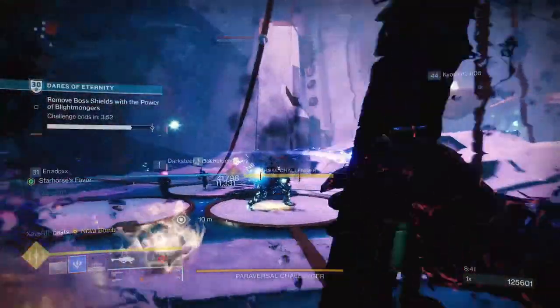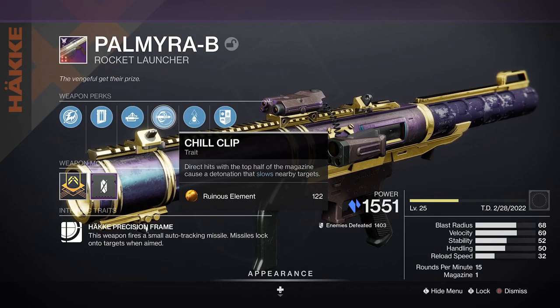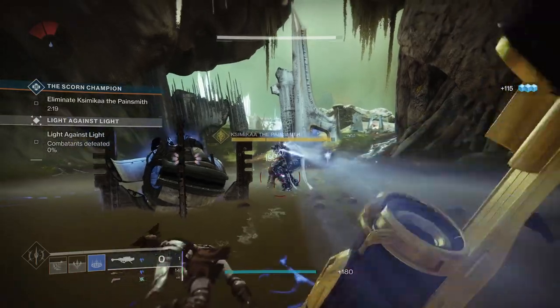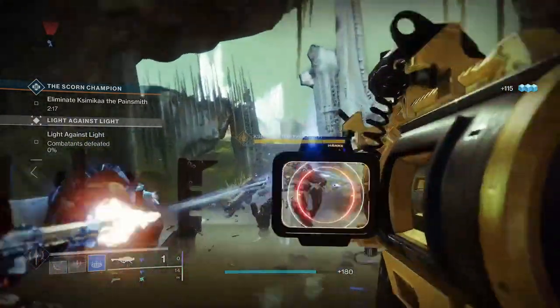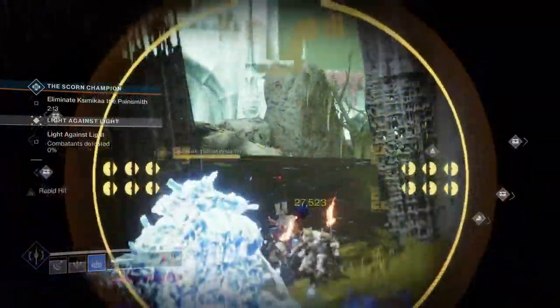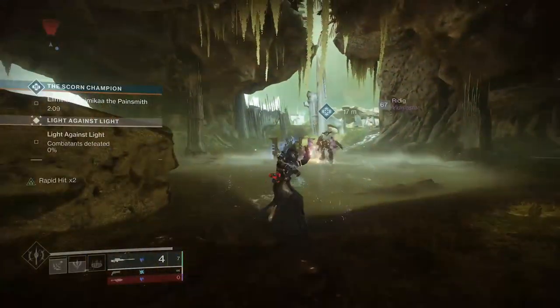You can currently only get this new perk on five weapons, with two of them being new stasis power weapons: the Palmyra-B rocket launcher and the Typhon grenade launcher. A Chill Clip power weapon could become really useful in high-level endgame content later in the season, especially when the grandmaster nightfalls and the master version of the raid are released.